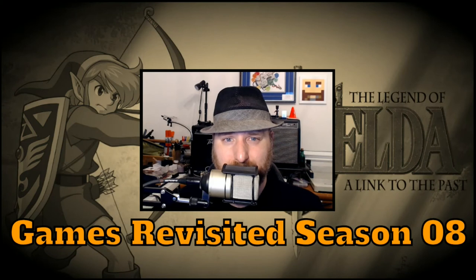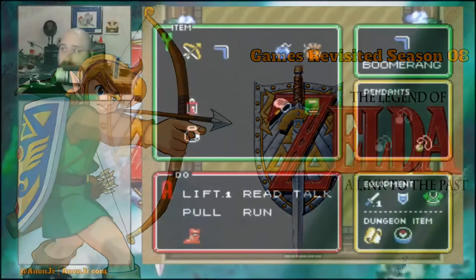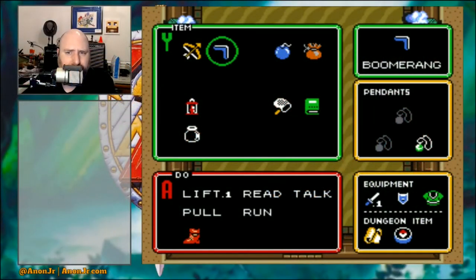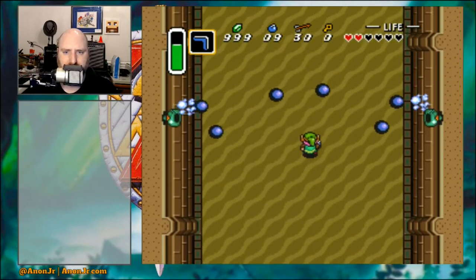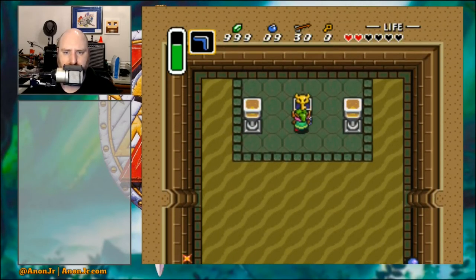Hello and welcome to Games Revisited. I'm continuing my playthrough of the SNES classic The Legend of Zelda: A Link to the Past, and now return you to the next episode currently in progress. Awesomeness awaits and we're back. Let's continue our way through the Desert Palace trying to find the next pendant without getting blown to smithereens.